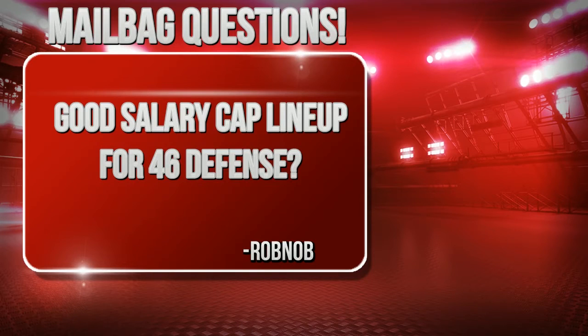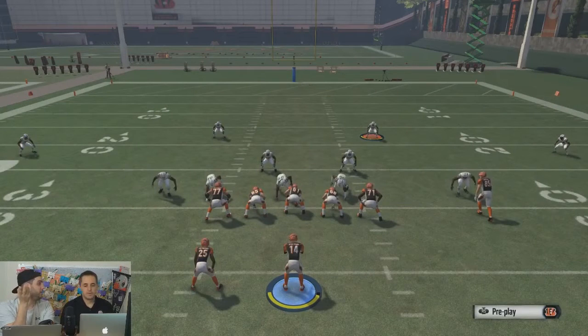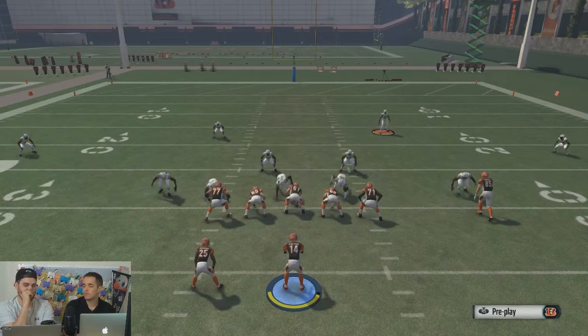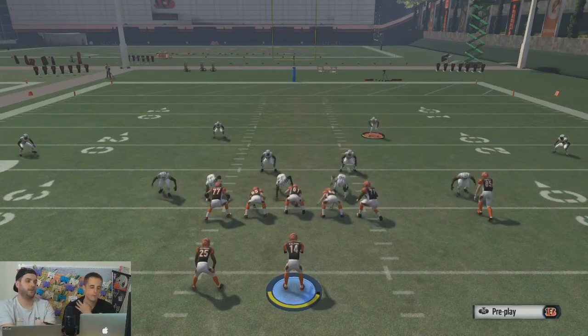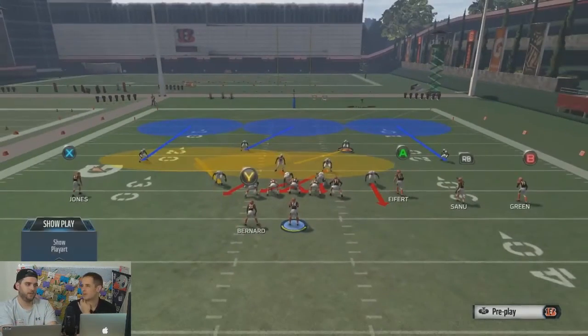A good salary cap lineup for the 46 defense — well, it's a 4-3 defense. What would be important for the 46 is John Randall for strength, Gilbert Brown for strength. You want to get some beef on that defensive line that you're not ponying up big money for. And for linebacker, would you play zone out of the 46?